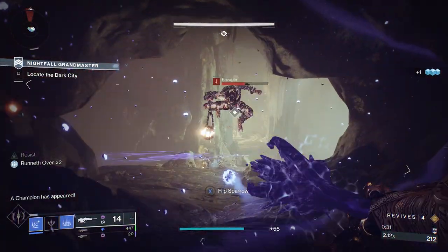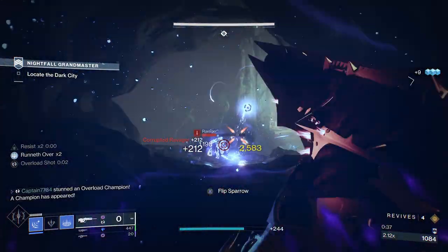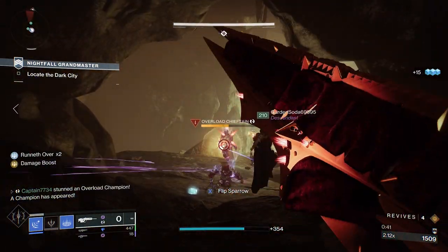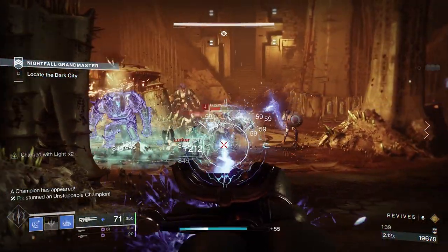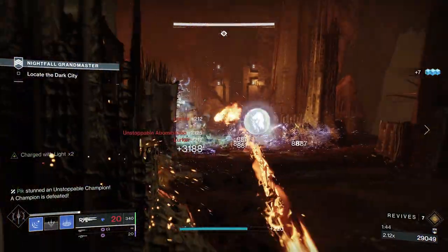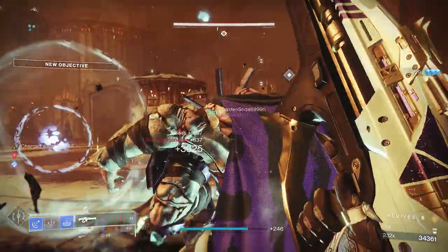As soon as you spawn in, rotate to the bottom of the tunnel and snipe the adds below you as they jump across the gap in the bridge. Among them will be two overloads, so a well-placed Duskfield grenade will slow them all down for an easy kill. Once done, rotate down the bridge until the next wave of adds spawns. Use the rocks around you for cover and focus on getting rid of the minor adds first. Among them will be a mini-boss, an unstoppable champion, along with some snipers. At any point, you can also fall back up the bridge if you get overrun.